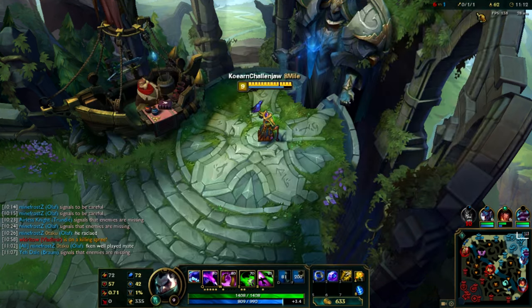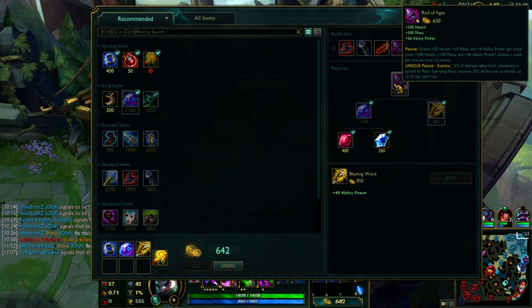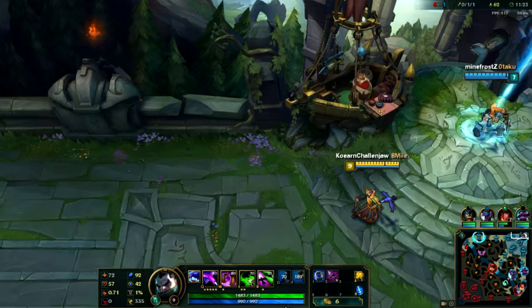Your top laner may be feeding — 0 and 4 — but once you've got a little bit of gold, you want to pick up that Rod of Ages. Rod of Ages is a huge, huge power spike on Swain. And once you get that Rod of Ages, you are a monster.